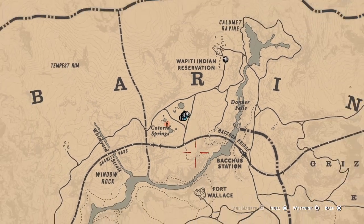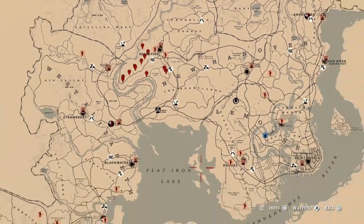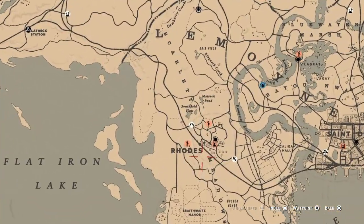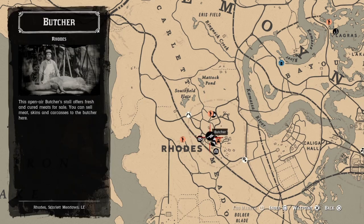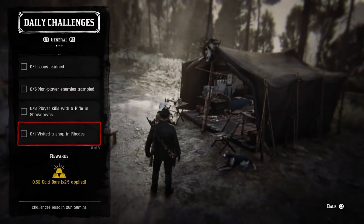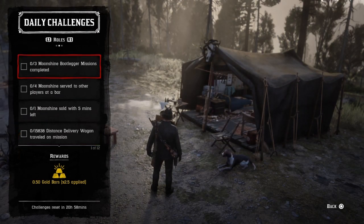Next on the list is one visit to the shop in Rhodes. Fast travel to Rhodes — it's down here on the map — and all you gotta do is run past the butcher and that challenge will be complete.